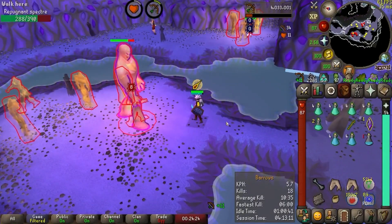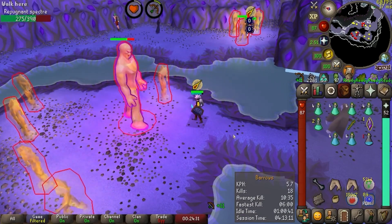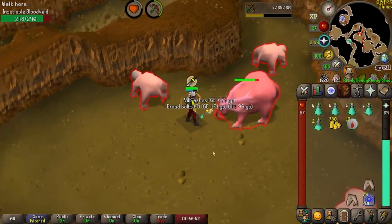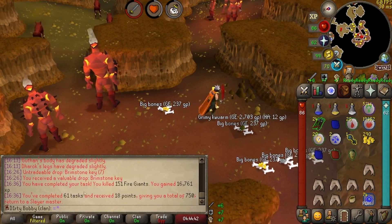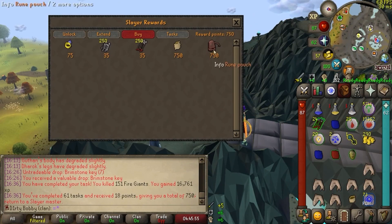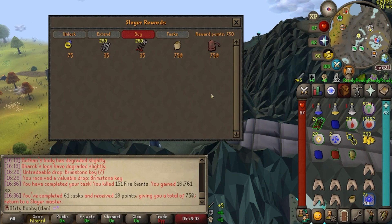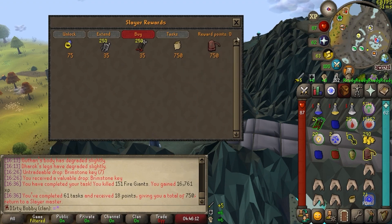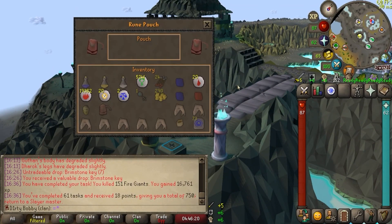Sometimes you get a slayer task and it's just taking forever, and you're like, man, I wish I could just grind through this a little bit faster. And then you get a superior — and another superior to boot. If there's one thing that's gonna make you uncomfortable, it's the mouth on that bloodveld. I just need one more fiery death to create 750 slayer points — that's one rune pouch locked in. Let's go buy that bad boy. Rune pouch, by the way, not slayer pouch. And this is gonna be such a great upgrade.